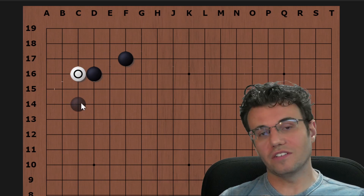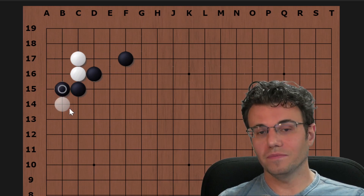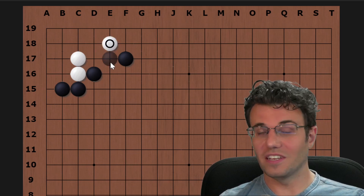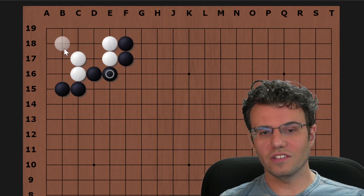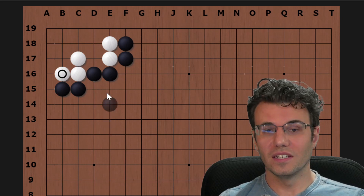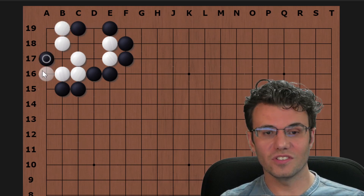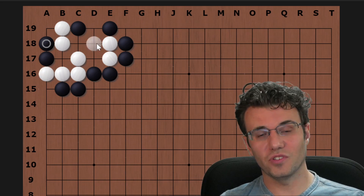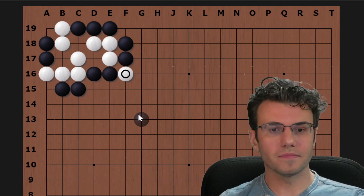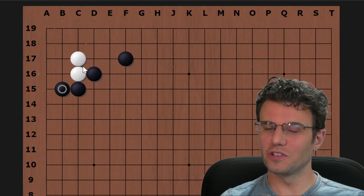Before we get into that variation, I want to look at what happens when white just pretends to take the corner. Normally black will descend here, and this is very deadly without any outside support — white is going to suffer, possibly die. White can try various things, and I think the best move for white is this one, but it doesn't matter — this is still locally dead. There are some potential cuts, so if white has any outside help these cuts can come back to haunt black, but locally it's a dead shape.